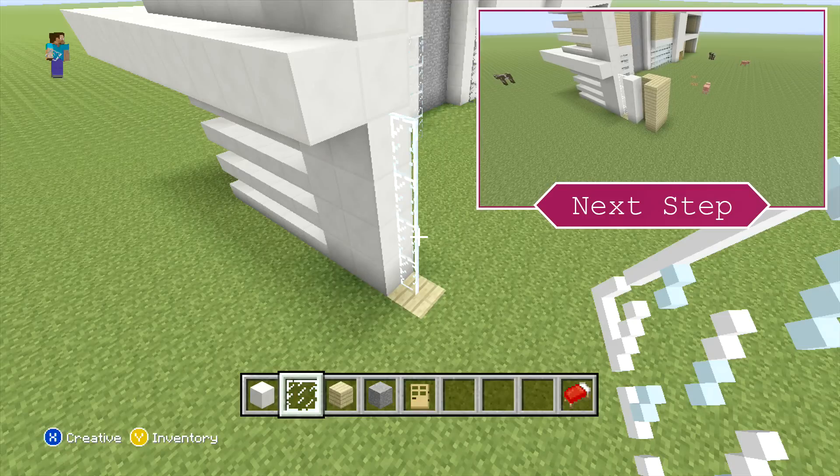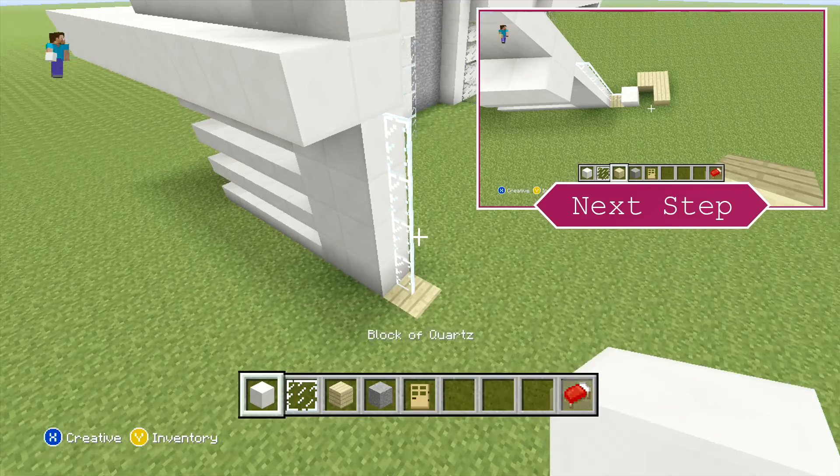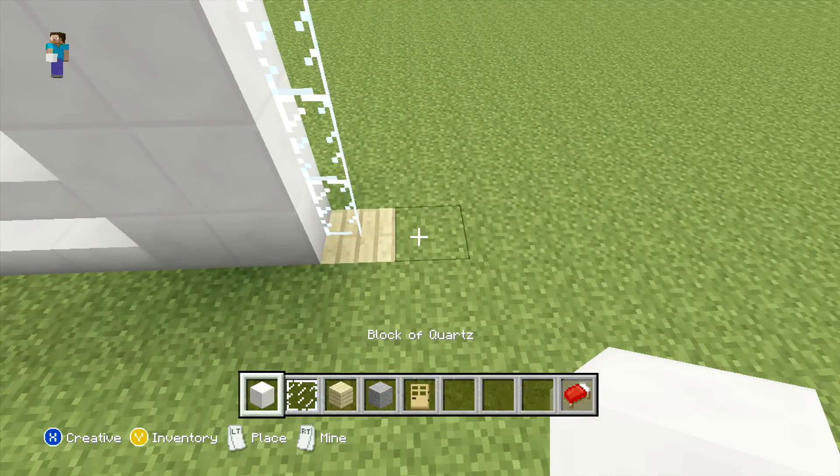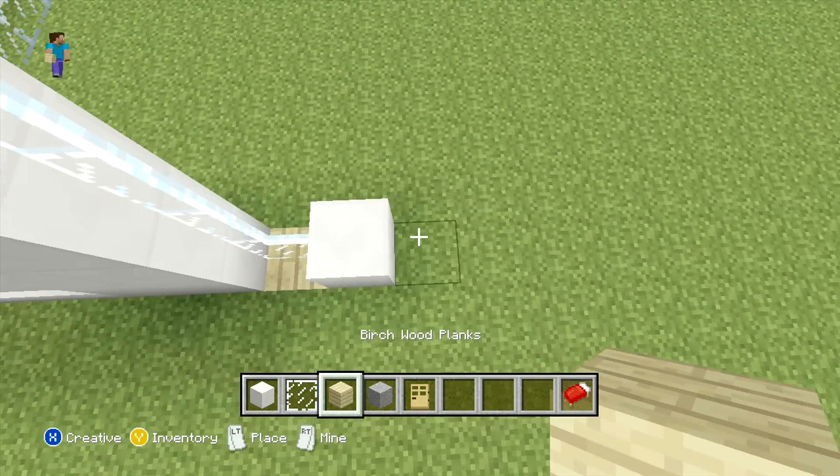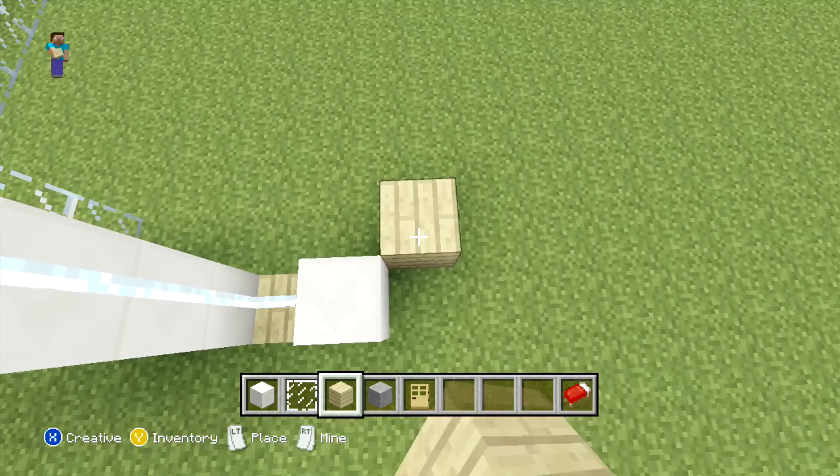After this, just place one more quartz row on the right, and then behind that diagonal you just want to place an L-shape with your birchwood planks. As you can see in the image, you're just placing three in an L-shape and then extending them all up so they're all four blocks in height.